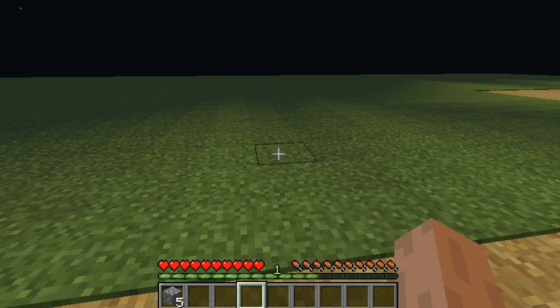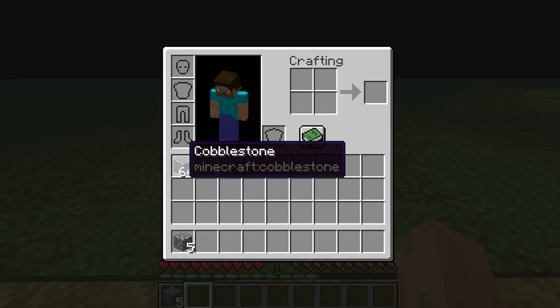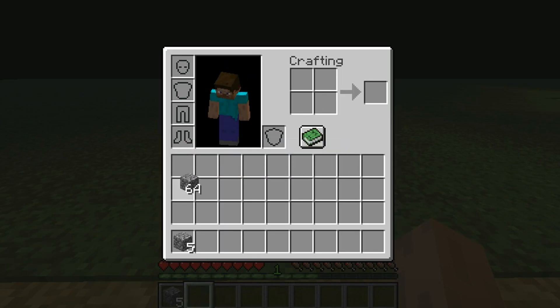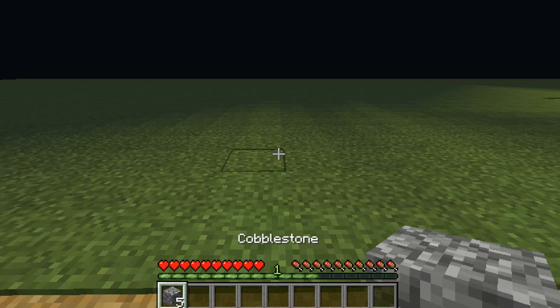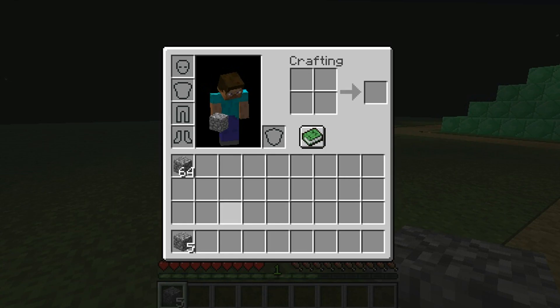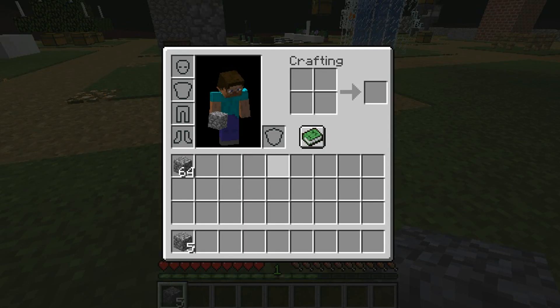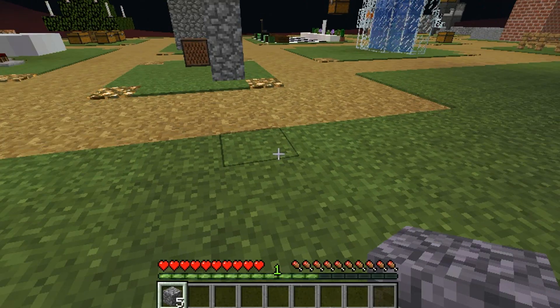Hey guys, Racing here, welcome back to another how-to video. Today I'll be showing you how to get blocks from your inventory into your hotbar without going into your inventory. Let's say you're building something big and you need a lot of the same block, like cobblestone, and you only have five left and you're too lazy to bring it in manually.